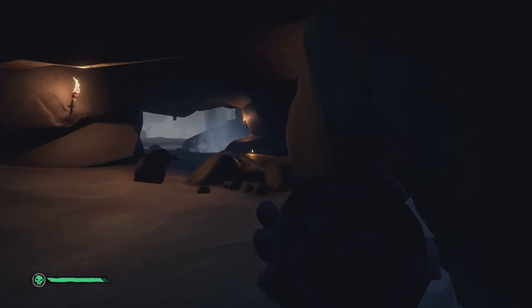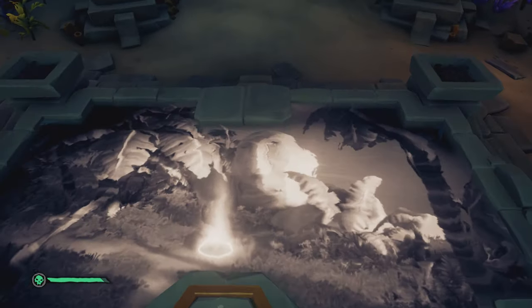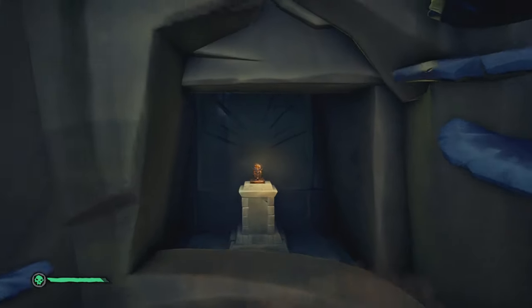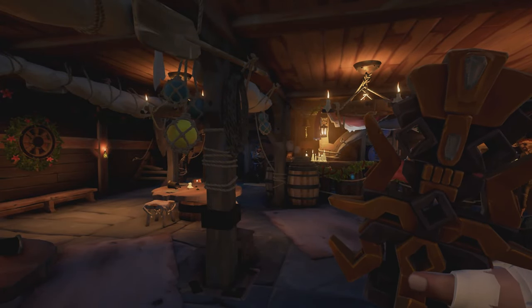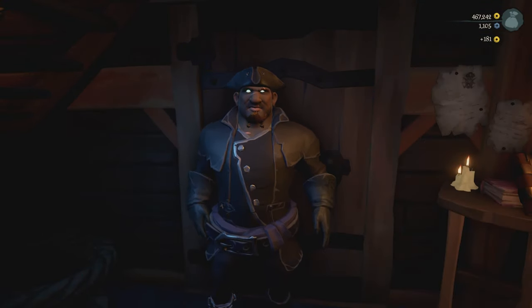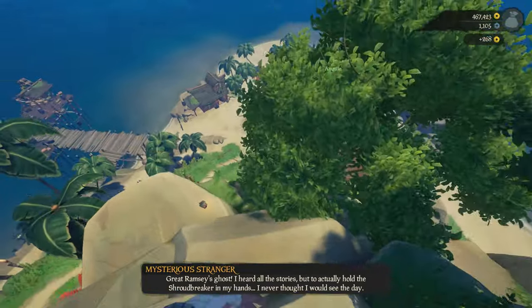This will be the last medallion you need to unlock the vault and get the Shroudbreaker. A little rock will move and reveal the Shroudbreaker, which looks pretty cool. For the last step, go to the tavern at any outpost, head over to the Mysterious Stranger like you did at the very beginning, and just hand over your Shroudbreaker. You'll be given a long story which you don't really need to listen to, so you can just run away and go live your life as a pirate.